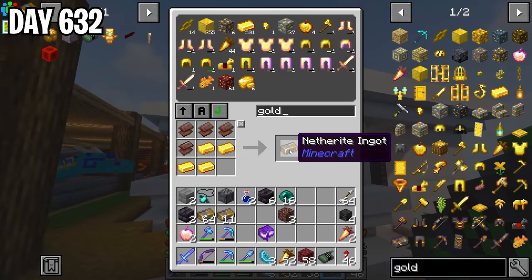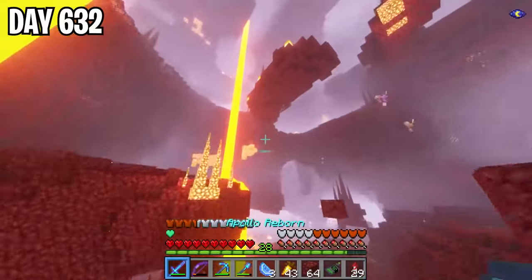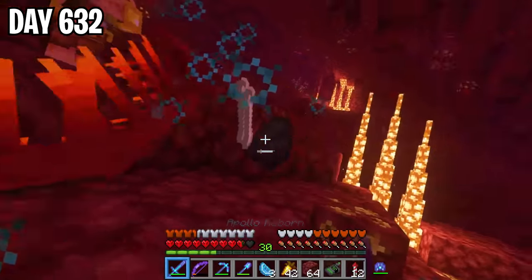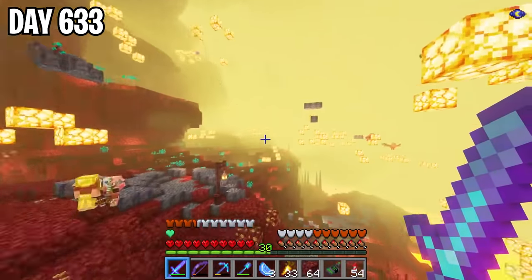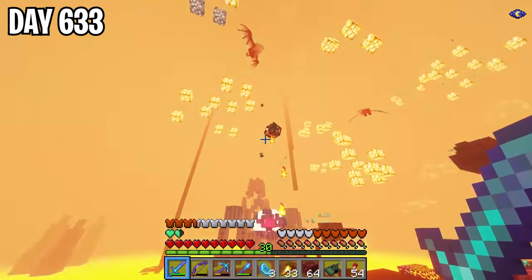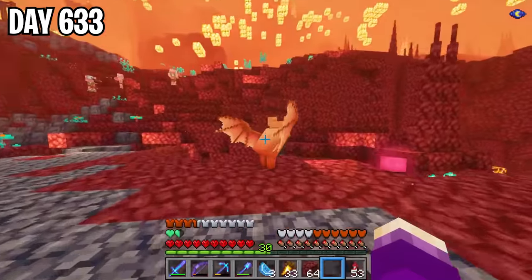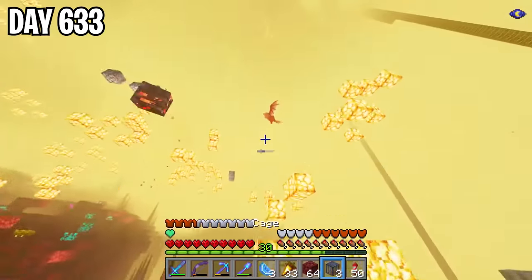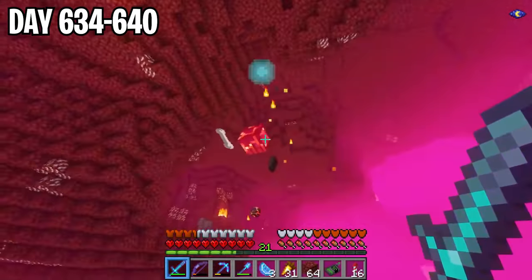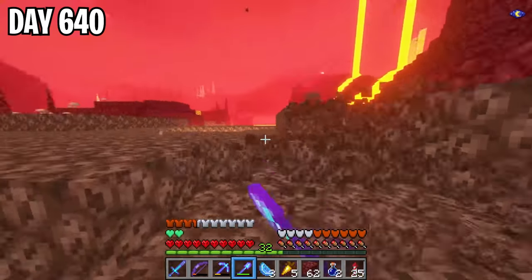Now I needed enough wither skulls to spawn 10 withers for 10 nether stars and enough to make 10 witherite ingots. These floating skull guys can drop wither skulls as well as these mobs called nagas, so that's what I mainly hunted. My hunt continued for a few days and I found these cool nether bats — I've never seen them before. I tried to cage a flying pig but couldn't. I continued farming for wither skulls all the way until day 640, where I got 40 wither skulls and an extra, then collected soul sand and headed home.